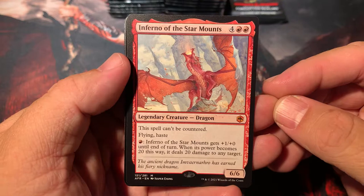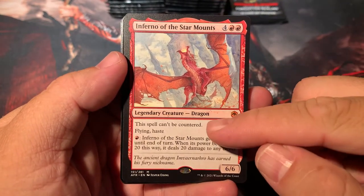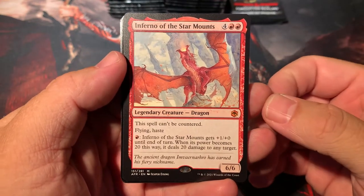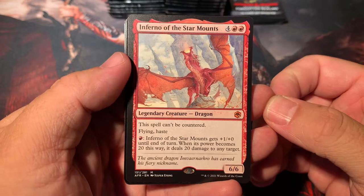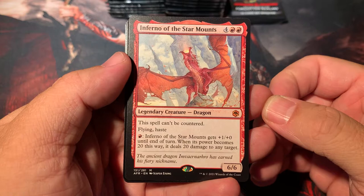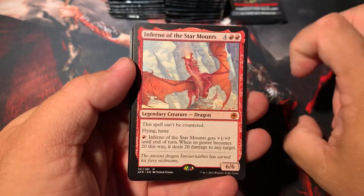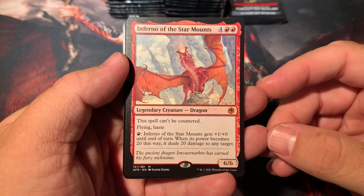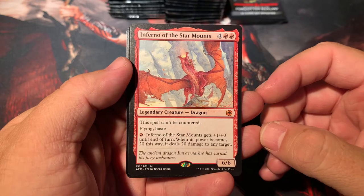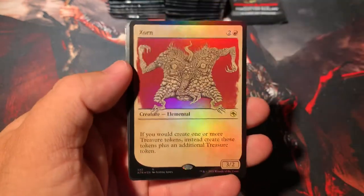It's four colorless and two red for a 6-6. That first line of text is pretty important — you can't counter this thing. It's got flying and haste. You pay one red: Inferno of the Star Mounts gets plus one, plus zero until end of turn. So it's a pumpable Shiva Dragon-like creature. When its power becomes 20 this way, it deals 20 damage to any target. So you better have some mega ramp in the house.